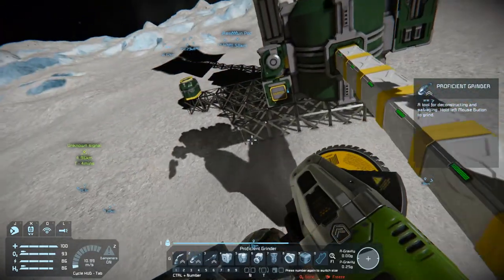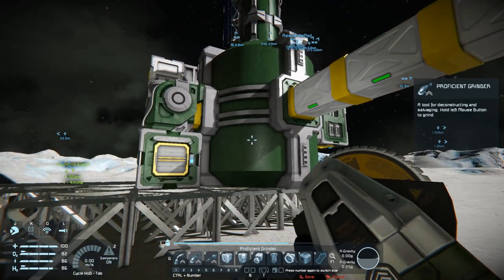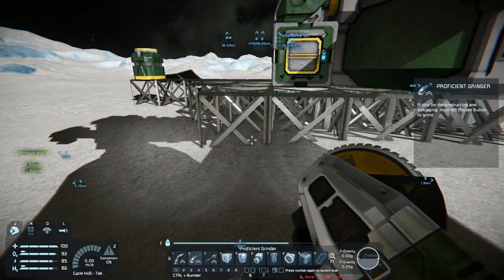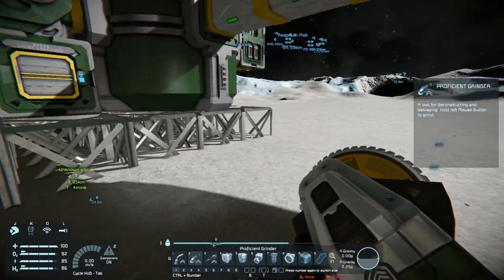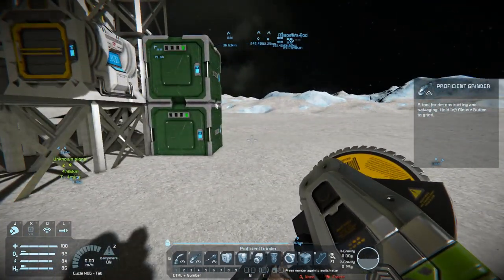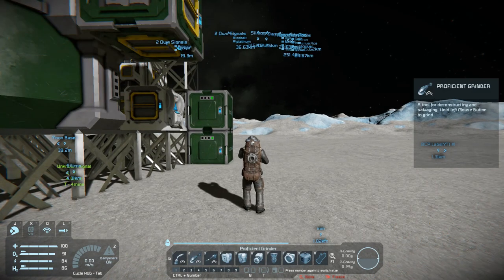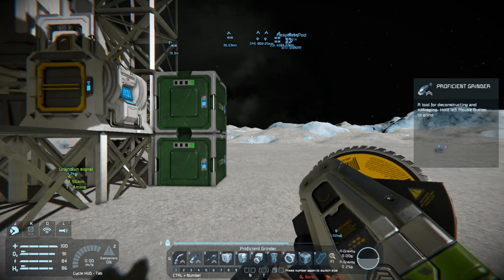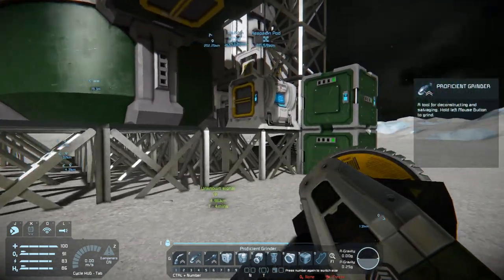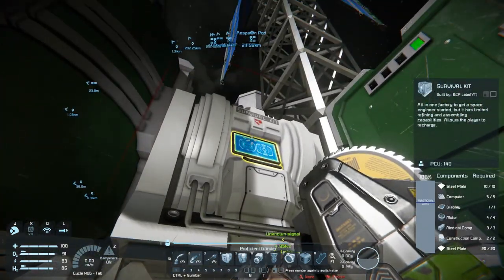A couple of things. One thing was about the whole respawn thing. The respawn trick with the survival kit does work. It also works with the medical room — the big terminal thing you get to change your outfit. I am using the medieval suit. I haven't found anything good yet — I'm getting graffiti and rainbow. I got some metallic stuff too, but I haven't done too much about that. But anyways, this thing does work.